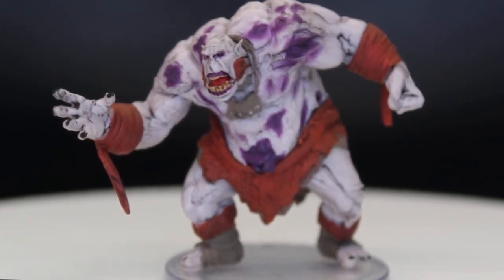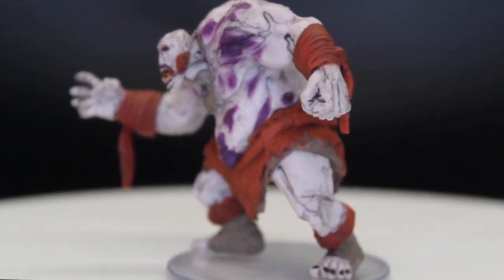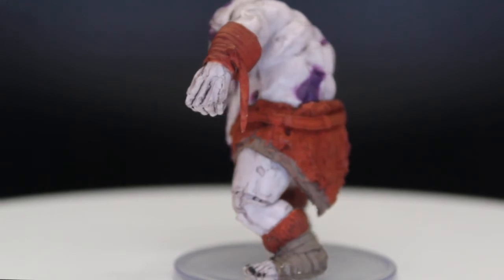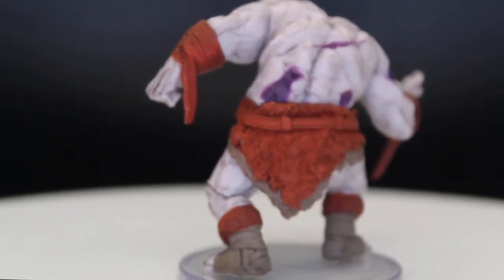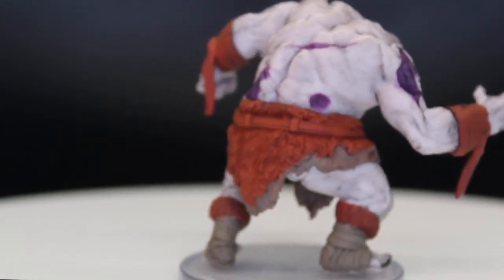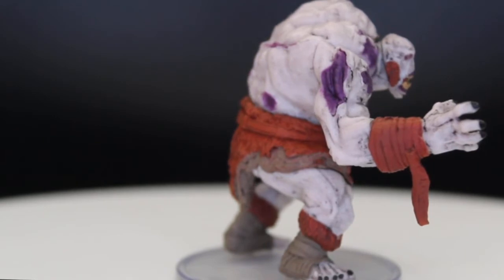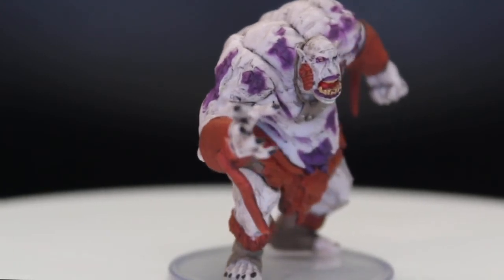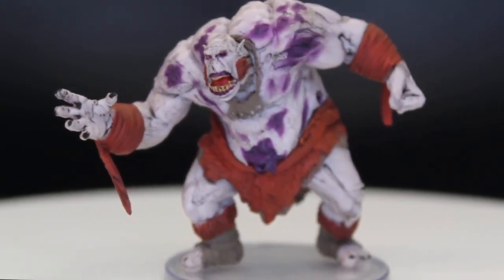First up, we have number 28, the Ogre Zombie. He actually has some kind of mutton chops going on, lovely tattered fur, and many old bruised, bloodied areas and damage spots on his body. He even has some type of little necklace going on there. You can see he's got the definite pale skin you get after being dead for a while. He has a great pose. The only thing I could see wrong is I wish he was holding a bone in his hand for a club. He looks fantastic.